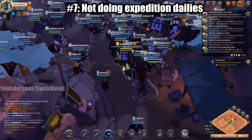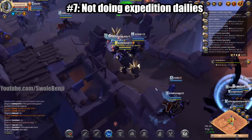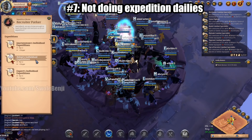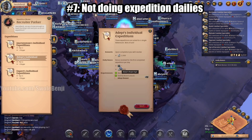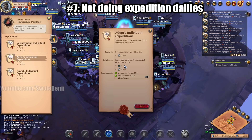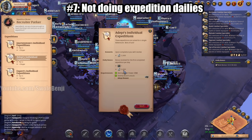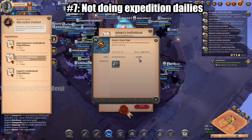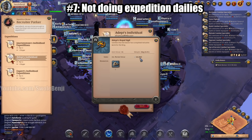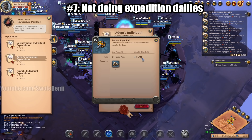Number seven is not doing your expedition dailies. Every day you can go to the blue portal in town called the Expedition Master. The best one to do is the Adept's Individual Expedition Tier 4, because the Tier 4 Royal Sigil sells for more than the Tier 5 and it's faster to clear — about three minutes once you've done it a few times. That gets you about 5,000 silver plus a Royal Sigil worth 44,000 silver. If you want to min-max, make multiple characters and do it on all of them daily.